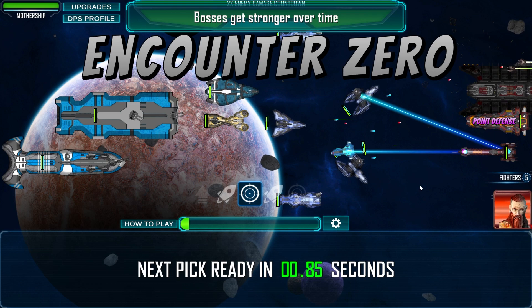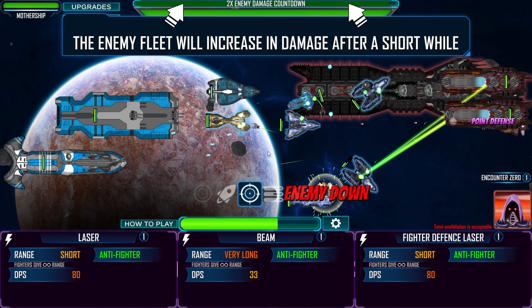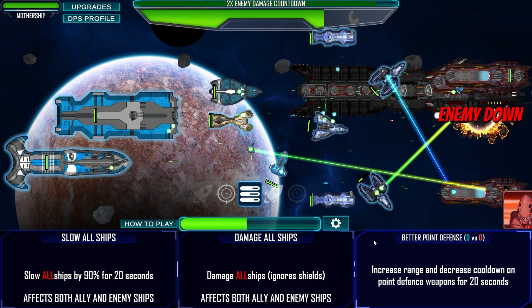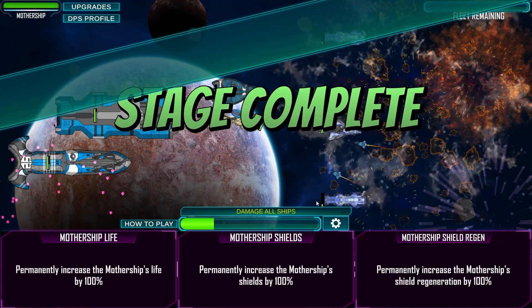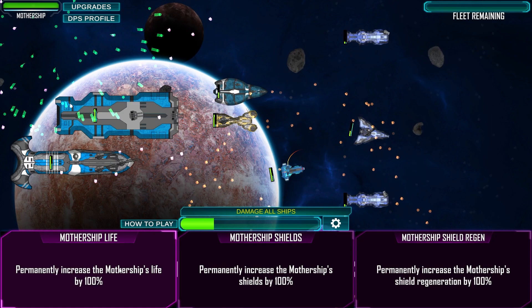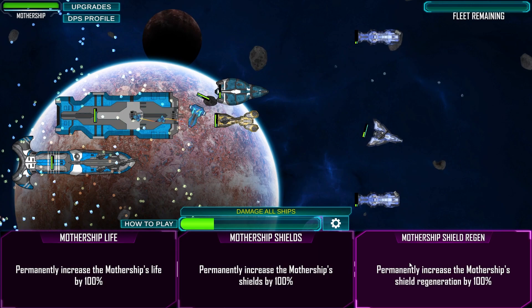Boss incoming! Bosses get stronger over time so try to defeat them quickly. Look at him, he's huge! Lightning fighters, yes! More lightning fighters. Beam anti-fighter - no, incorrect, negative. Rare ship, nice! Damage all ships - oh jesus. Nice, let's go. I get to choose one of these: mothership life permanently increased, mothership life, or shield regen - let's go shield regen.